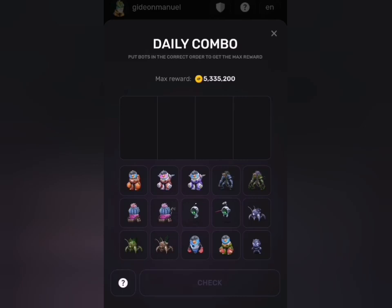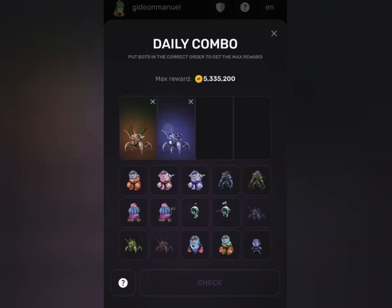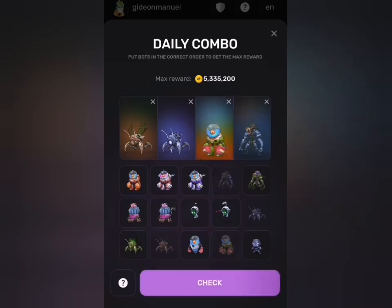Now, the first card we want to pick for today is card number 12. As I mentioned, we have 15 cards on screen. Card number 12 is our first card, followed by card number 10, then card number 14, and finally card number 4. These are our four cards for today.